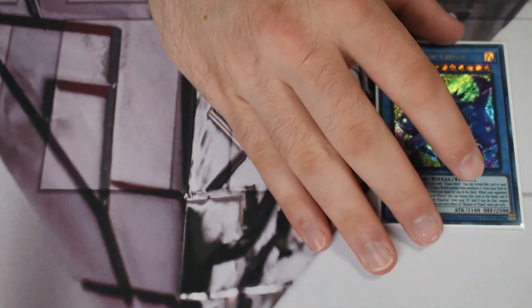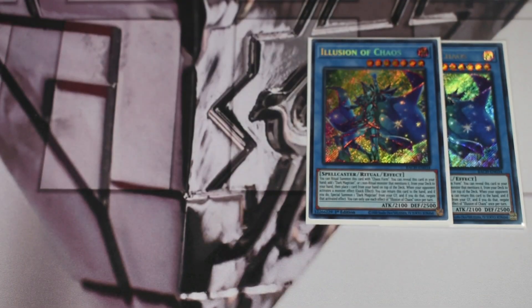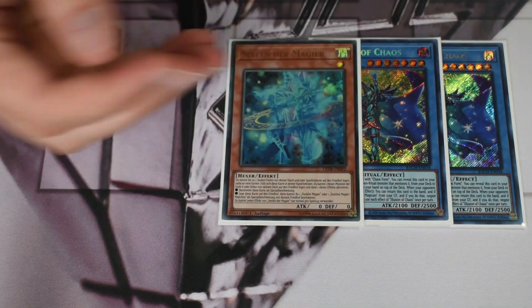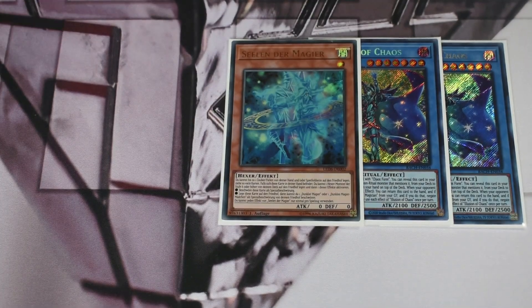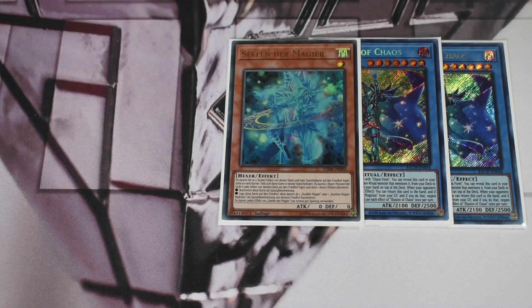The other engine is a small Souls package: two Illusion of Chaos and one Magician Soul. Shoutout to my boy Grant for hooking me up with the Souls package to test with this. You can play more of it — I was originally on a full Brave package plus three Souls and two Illusion — but the format has sped up. Droll is still in the format and Gimmick Puppet lock is rampant, so you can't be completely dependent on engines like these.